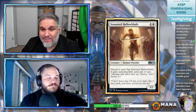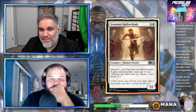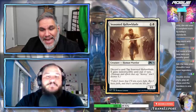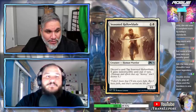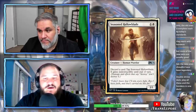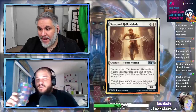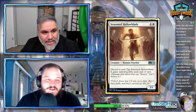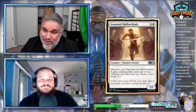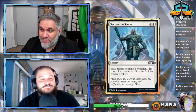Seasoned Hallowblade: one and a white for a 3/1. Discard a card, tap Seasoned Hallowblade — it gains indestructible till end of turn. You can block or attack and make it indestructible. Tapping it is very reminiscent of Regenerate. I think this sees play in a mono-white deck because it's three power for two mana that you can jam through a Wrath. It reminds me a lot of Adanto Vanguard. I think this guy's fine — putting it on the list.